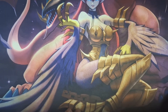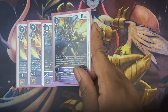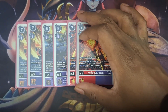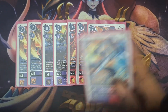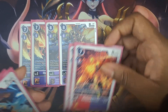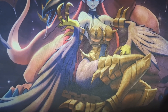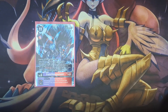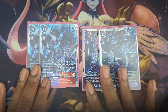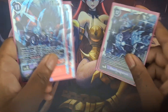Going into my level fives, I'm running two copies of Hal Lugamon from BT14, two copies of Sol Lugamon from BT14, two copies of Hal Lugamon from BT16, and two copies of Sol Lugamon from BT16. Now for my level sixes, there are two copies of Fenrir Lugamon from BT17 and two copies of Fenrir Lugamon from BT14. That is it for the Digimon.